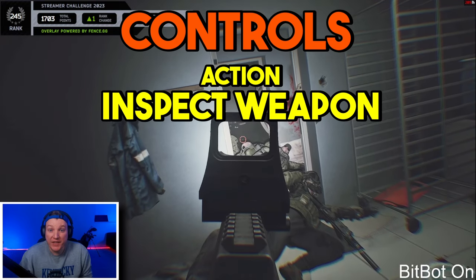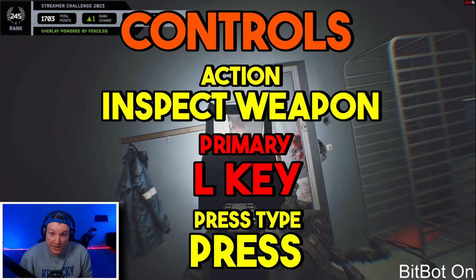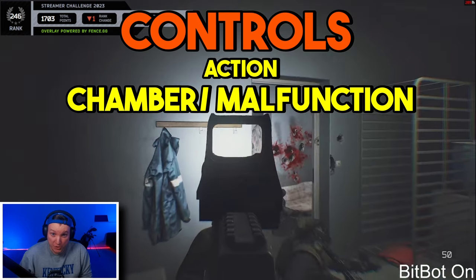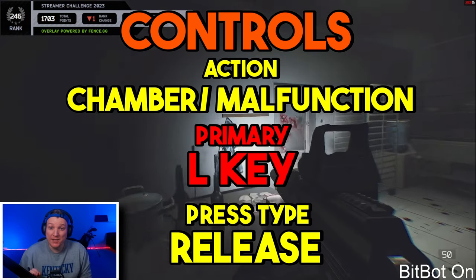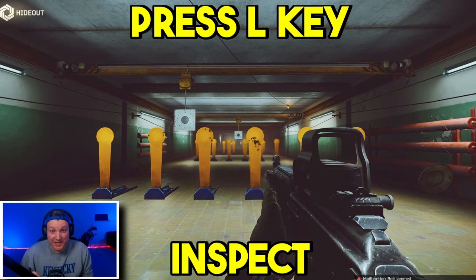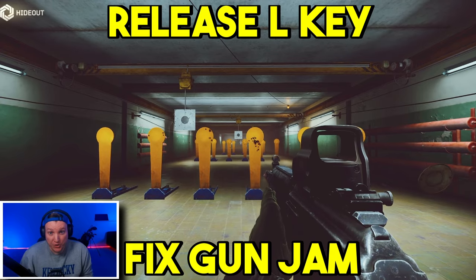Inside your controls, set the action Inspect Weapon to the key L and make the press type 'press'. Then go to the action Check Chamber Fix Malfunction, set it to the key L, and make the press type 'release'. So now, anytime your gun jams, simply press the L key to inspect your weapon, then release the L key to fix your gun malfunction.